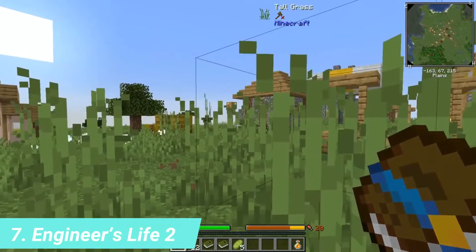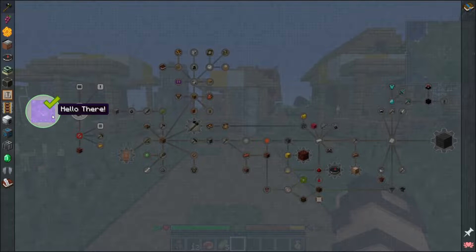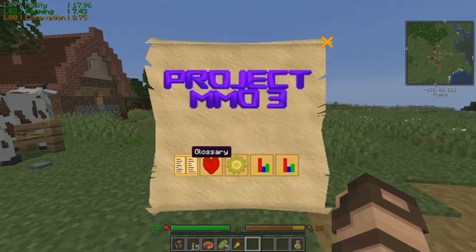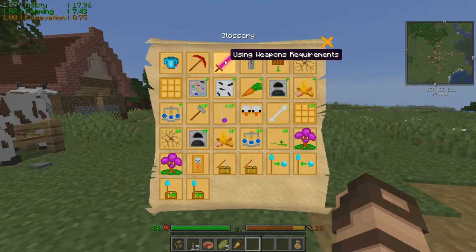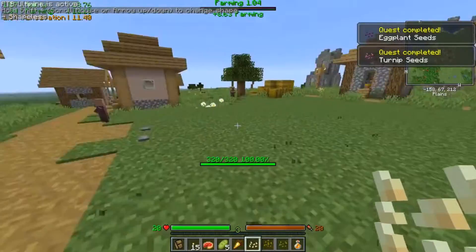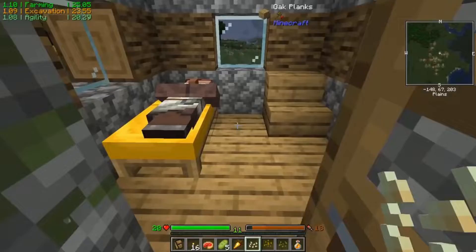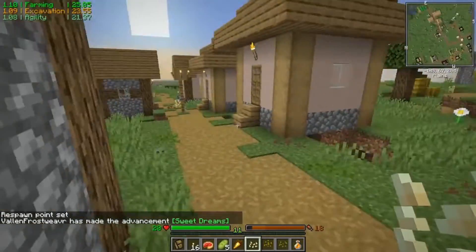Number 7: Engineer's Life 2. Do you enjoy playing with redstone and constructing machines? If so, you're going to enjoy this mod pack. You'll be able to construct new working equipment such as windmills, multi-block blast furnaces, elevators, and much more. Thanks to mods like Better End, you'll also be able to explore additional areas. You can create new food items, fight new monsters, and do a variety of other things. So there's something for everyone.